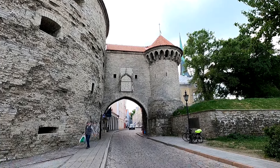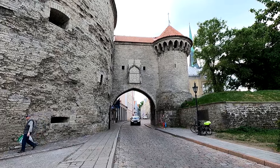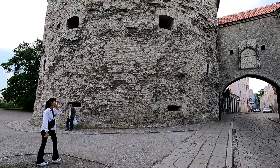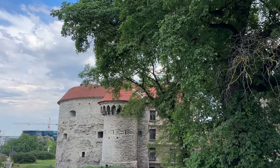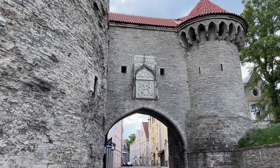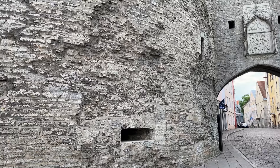So in front of you, that arch is the Great Coastal Gate. The Coastal Gate and the Fat Margot Tower, which is next to it here — this big guy — are two of the 26 remaining defensive towers constructed by the Danes to protect the city. Because they are within reach of large ships' cannons, they were constructed with five meters of thickness, whereas the rest of the city had only three-meter-thick walls.